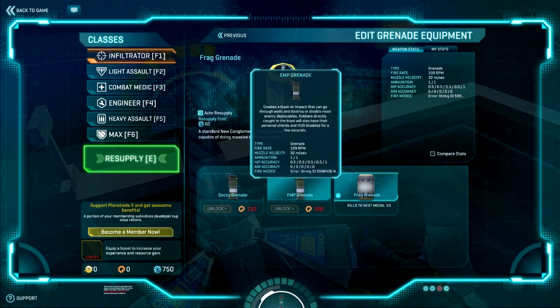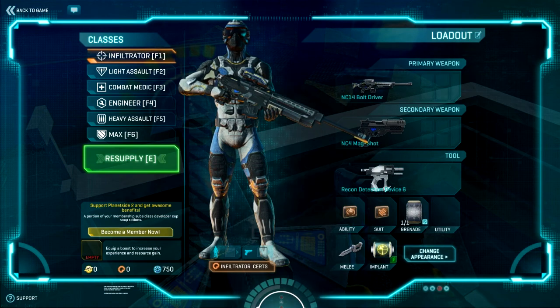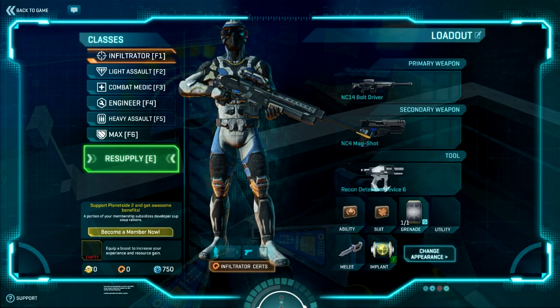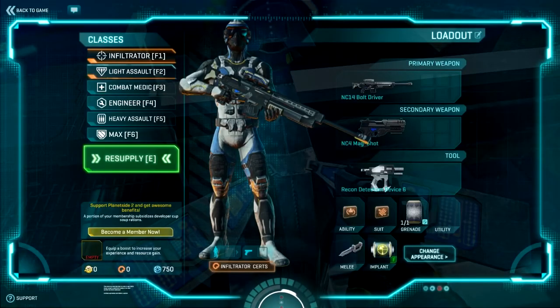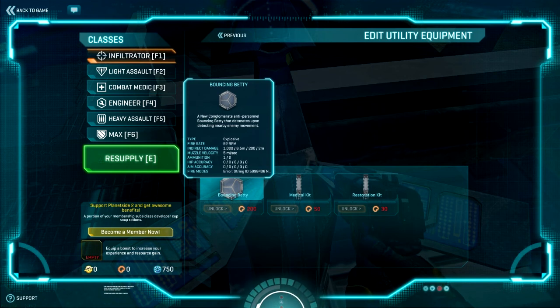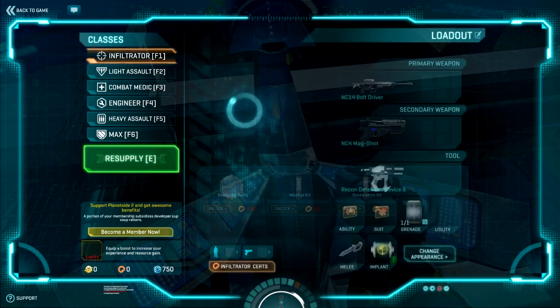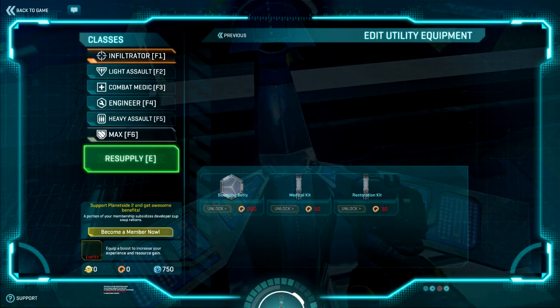The EMP will disable shields - like personnel shields - and the HUD. You can still aim down sights, but you won't see your health or your minimap. The real reason why is that personal shields delay time to kill, which if you have a semi-automatic weapon or semi-automatic sniper, is really useful. His utility is the bouncing betty, which is anti-personnel and does huge damage. Let's switch up to the engineer - he's got a lot of options.